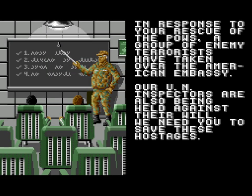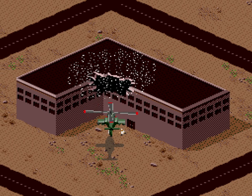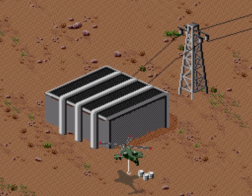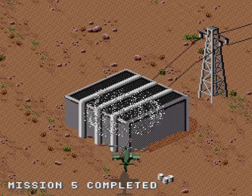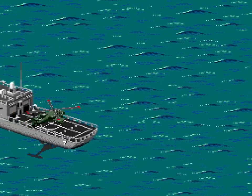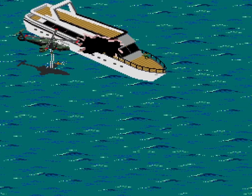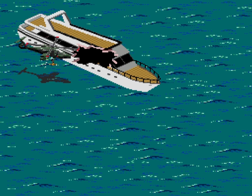Third time's the charm as they say, and I speed through the objectives in just about the same way as before. The first two objectives are completed in record time — at least a personal best — with only three trips for both, and the next three are completed with the same method I used on the previous attempt. I tried to use the frigate to drop off people from the yacht this time, but it seems that doesn't work — so off to the nearest landing zone.